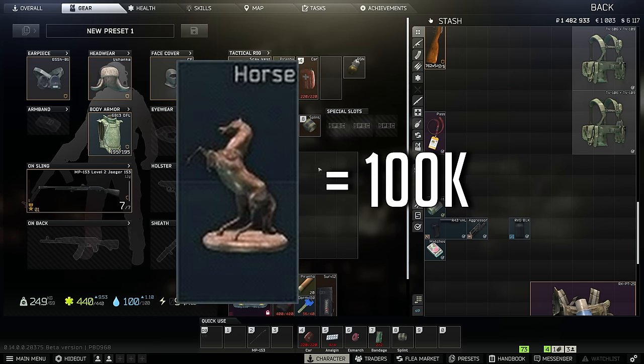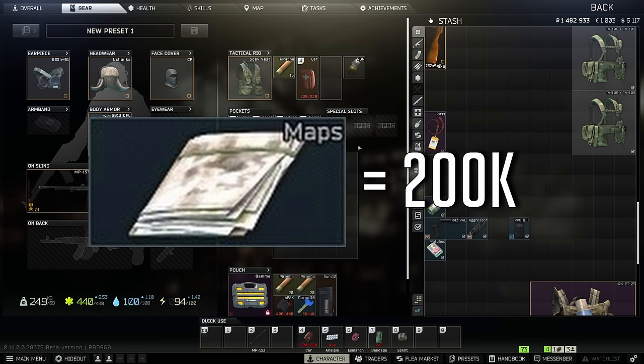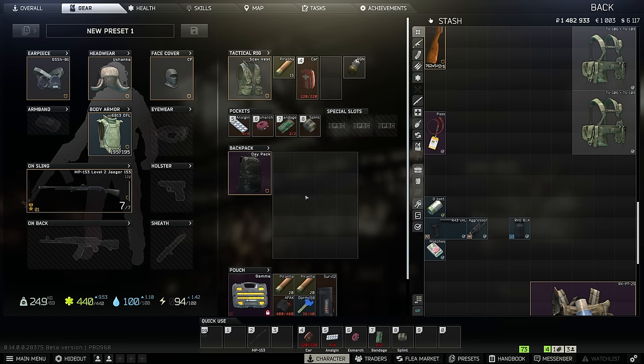Rollers you can just sell to Therapist right away for good value. But right now what you're looking to sell is horse figurines — they're going for 100k. Cat figurines are going for 100k. Lions are going for 300k. Topographical maps are going for 200 to 250k. These are all really big ticket items, and you'll occasionally also get bitcoins.